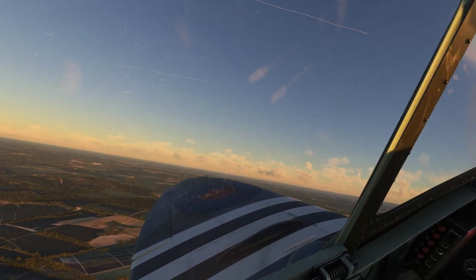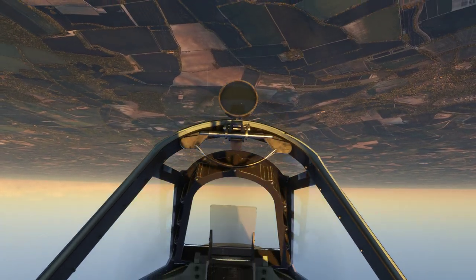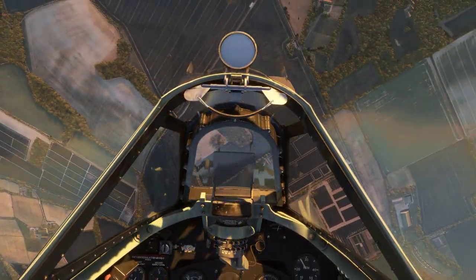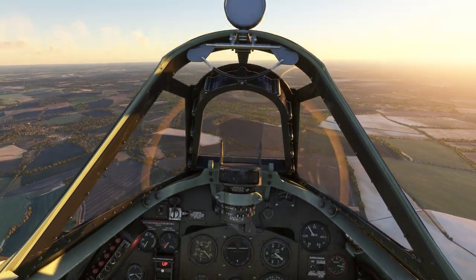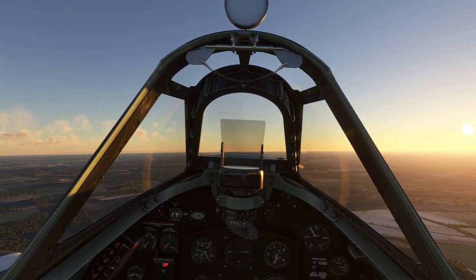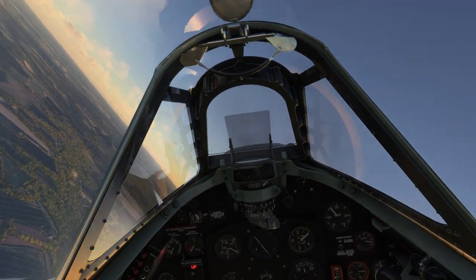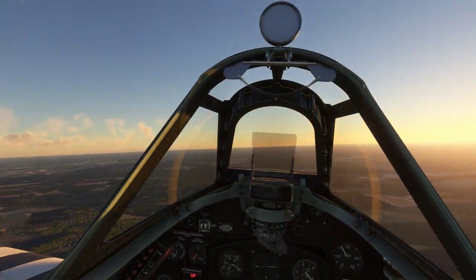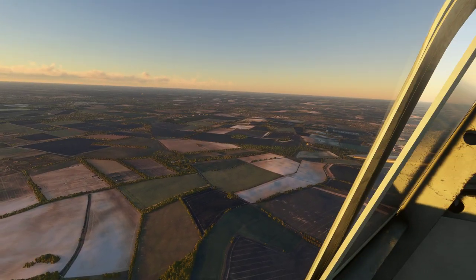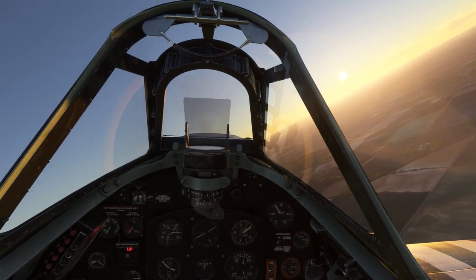We've got some room, so we'll put the nose down and do a quick loop. That's 250 knots. Golf Kilo leaving airspace, frequency change approved. Cambridge Approach, Golf Kilo is type Supermarine Spitfire, three miles south of EGSU, 4,500 feet, request flight following. Squawk 2562. Nose up and around she goes. Golf Kilo radar contact, three miles southeast, 2600 feet, altimeter 30.